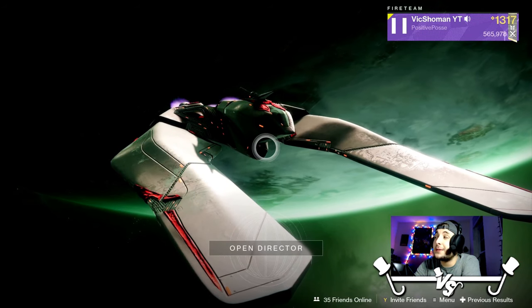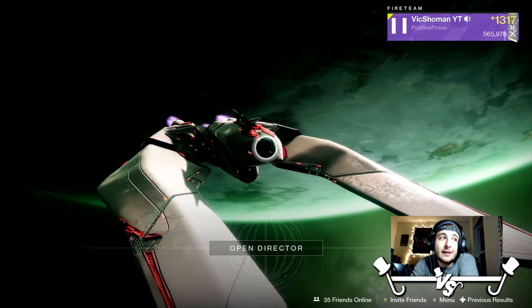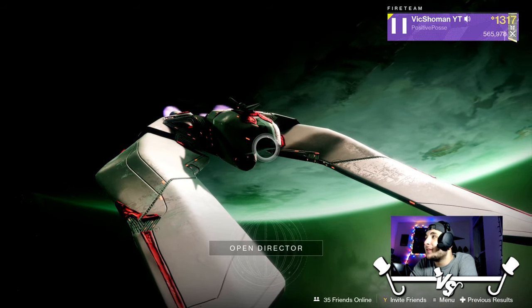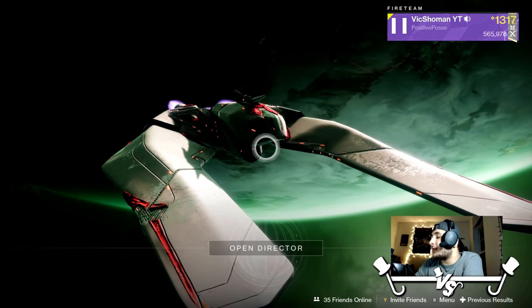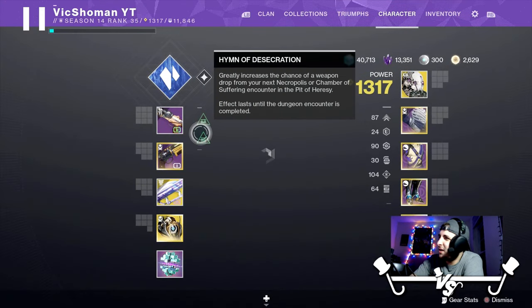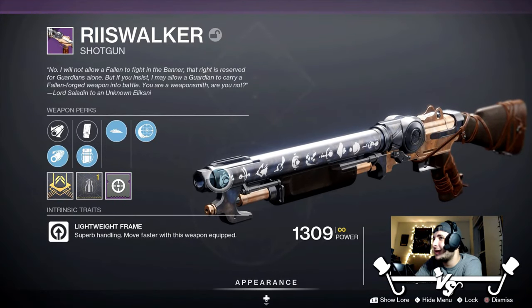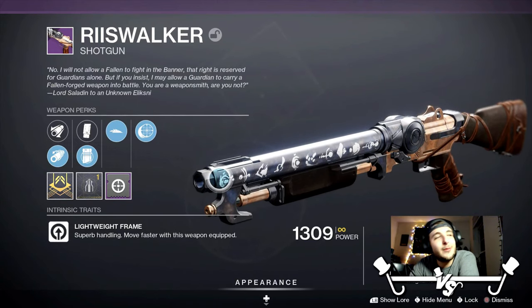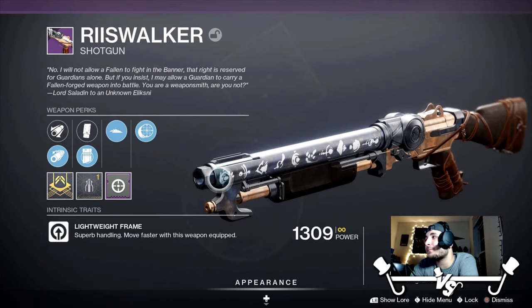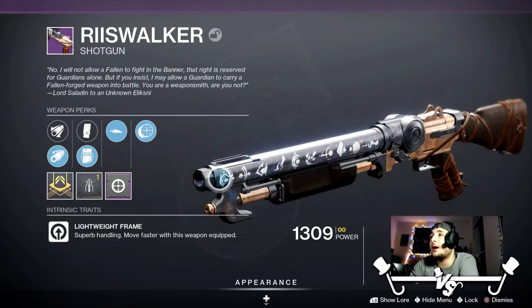I'm going to probably give it another spin after that, and hopefully I'm very pleased with it. I'd like to have it kill as far as high impacts, but perhaps that would be broken. I haven't really tested out the meters or anything. But yeah — there you guys have it. That is the Reese Walker Iron Banner Shotgun. Looks nice, feels really nice. But unfortunately I'd probably rather use my Astral. Other than that, I do think it's worth going after. Those are my initial thoughts on it.